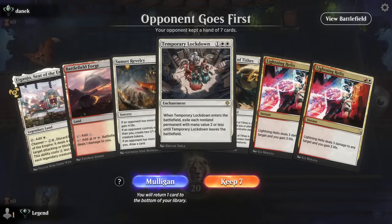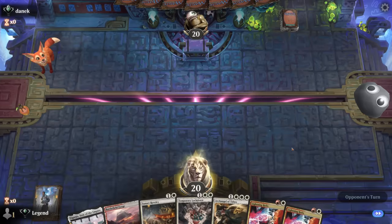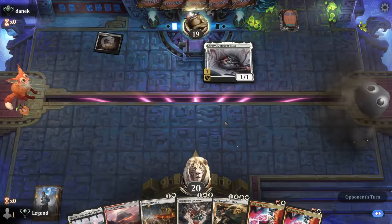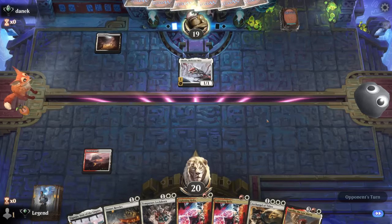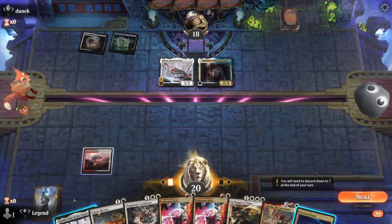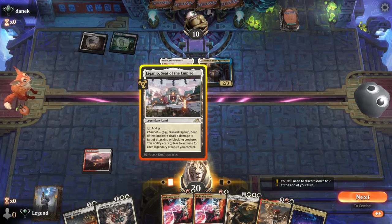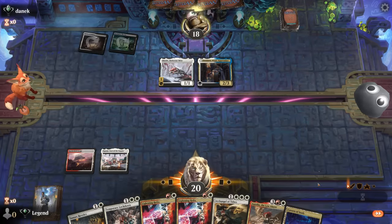We're on the draw with a hand that can beat up on aggro, may not be great elsewhere but I'll give it a shot. Caves of Koilos and Skrelv — black-white, maybe Esper Legends. We see the Esper colors and Danic next. Lockdown is looking good. For now we can play Ravelry, but since our opponent is at eighteen, even paying one life to Battlefield Forge I wouldn't gain any life — it would just make 1/1 tokens, which isn't exciting when we're about to cast Lockdown. We'll just pass.